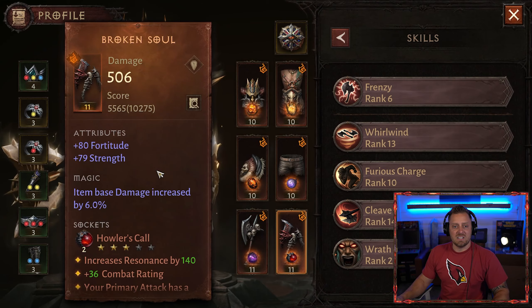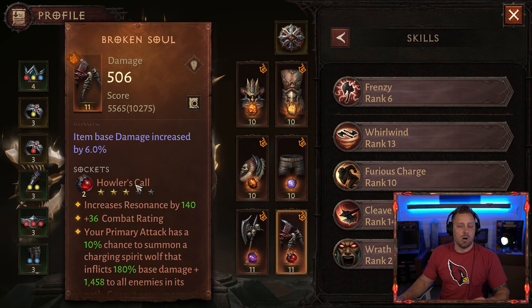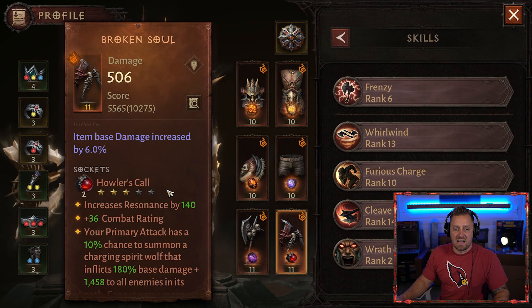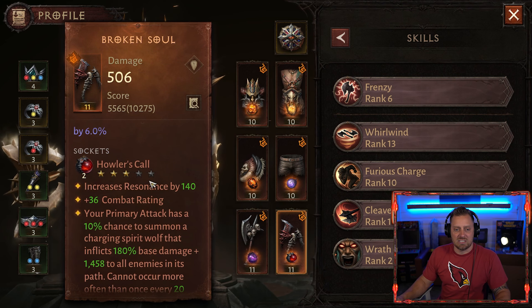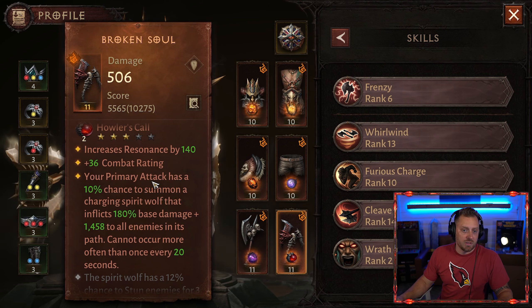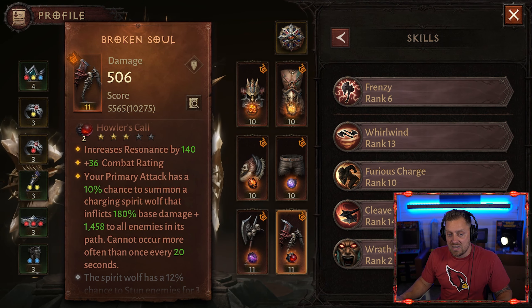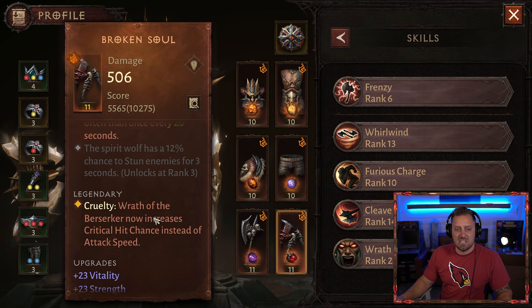Finally, we're using the Broken Soul — a 2-stat piece; notice the 80 and 79 fortitude and strength, which shows it's from the next Paragon level. We're rocking the Howler's Call, a level 2, 3-out-of-5-star gem — your primary attack has a 10% chance of summoning a Spirit Wolf. It's an okay gem, but Blood-Soaked Jade is one I'd prefer here — this would be the first slot I'd replace with a 5-star gem. The legendary ability is Wrath of the Berserker now increases critical hit damage instead of attack speed, giving you more damage.